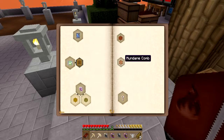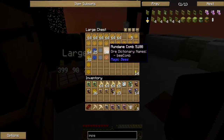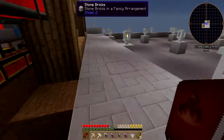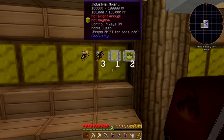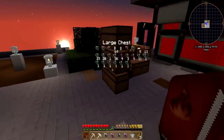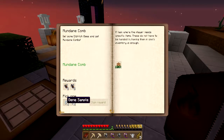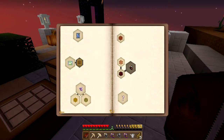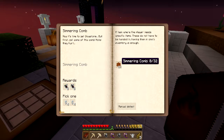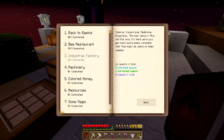Mundane combs - ooh, an eldress princess! How many do we need? 32 mundane combs - I have 31! I think I took the mundane combs out - 31, 32, sweet! Thank you. 32 unclaimed gene samples. Okay, beelizer - we're gonna have to make some honey somehow. Shimmering comb - not sure I know how to make those. And royal jelly - okay, so we're moving right along in the industrial department.